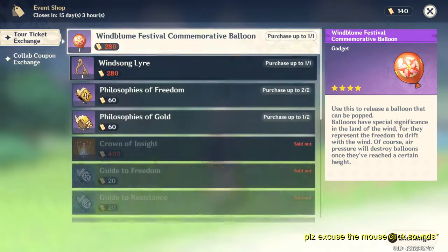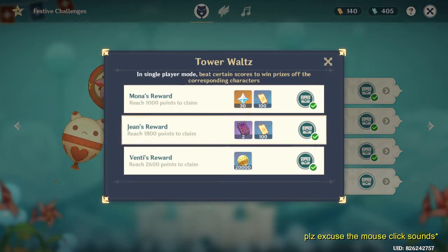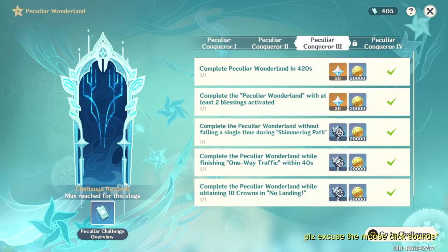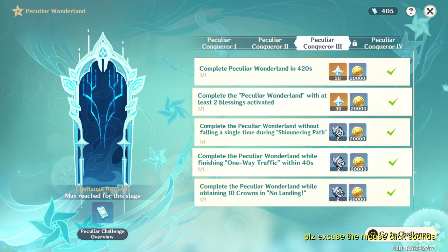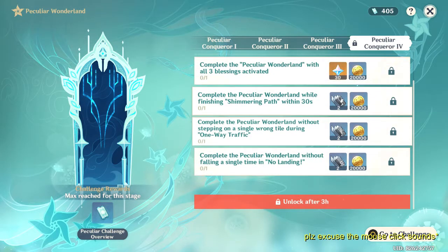To get the red tickets you have to go to Festive Challenges. To get the blue tickets you have to go to Peculiar Wonderland. By completing challenges there you will get 200 blue tickets per domain you complete. There are also extra quests — for example, if you complete Peculiar Wonderland while finishing One Way Traffic within 40 seconds, you get two extra rewards. Make sure to finish all your attempts so when the next challenge comes you can finish it too.